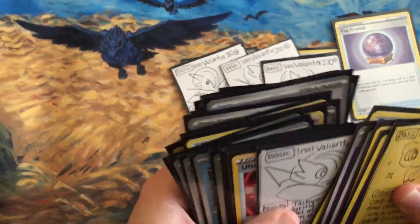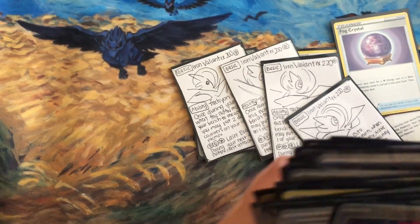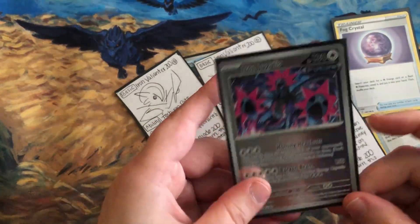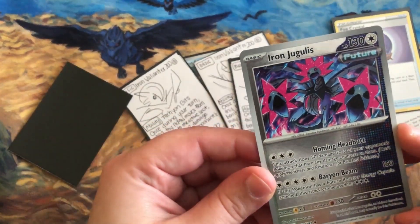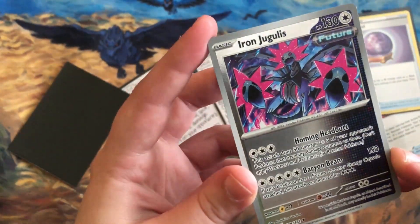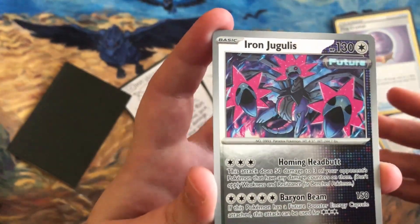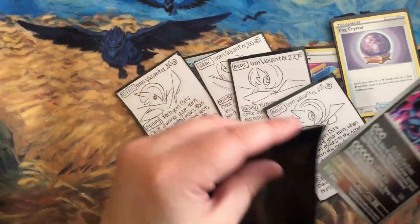Another future Pokemon is Iron Jugulis, which is an interesting card. Its attack Baryon Beam — with the Future Booster Energy Capsule attached — can be used for three energy. To be honest I think this card is whatever, but correct me if I'm wrong.